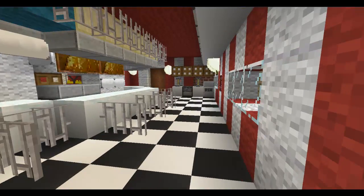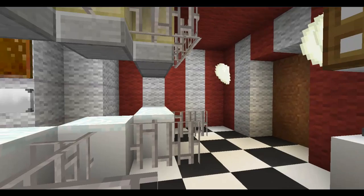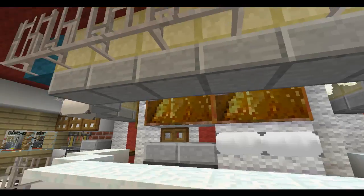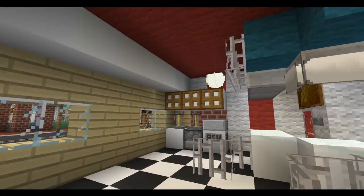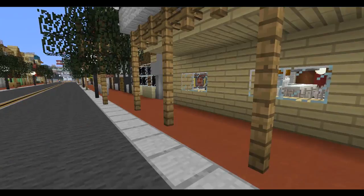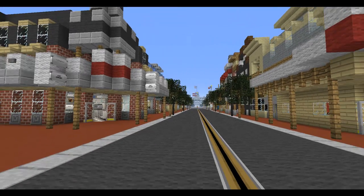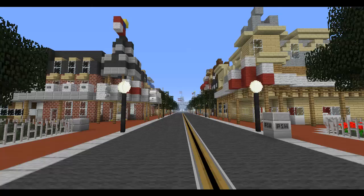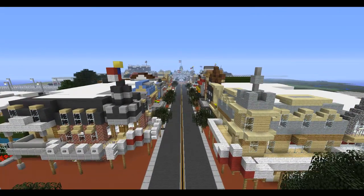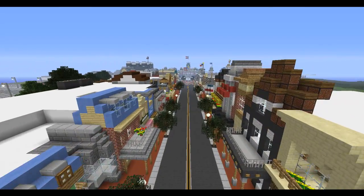Now after doing this, I think I'm going to know where everything is in Disney World. It's kind of funny to be honest with you, because I've looked at so many pictures and looked around all these places — I pretty much know where everything is. So that is the end of Main Street USA at Walt Disney World in Orlando, Florida, built in Minecraft. So we're going to take a little scale view of this.